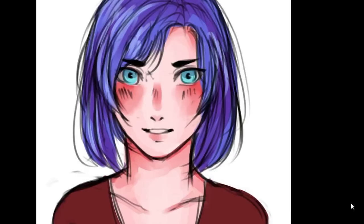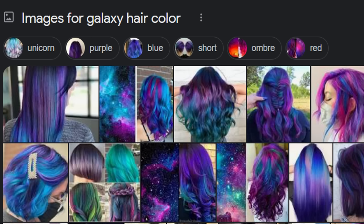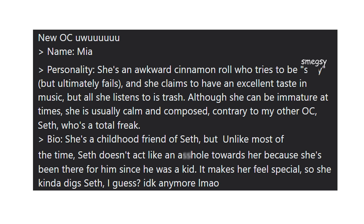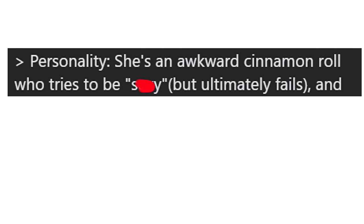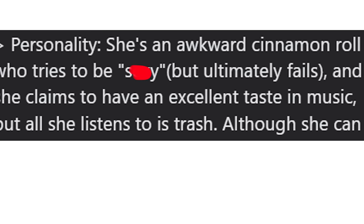Next, let us draw my other OC, Mia. What the heck is that galaxy hair color? That's how you know this is from another internet era. Let's look at her description: she's an awkward cinnamon roll who tries to be smegsy — and yes, I censored the S word — and she claims to have excellent taste in music, but all she listens to is trash. She's just like me for real.